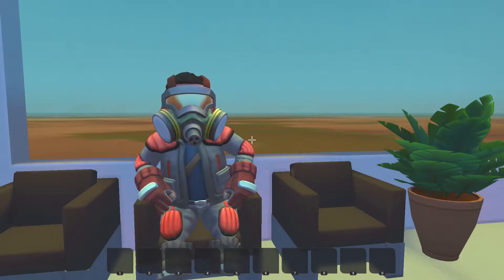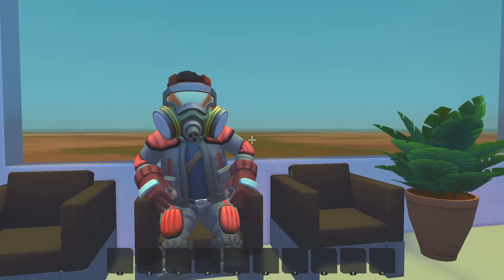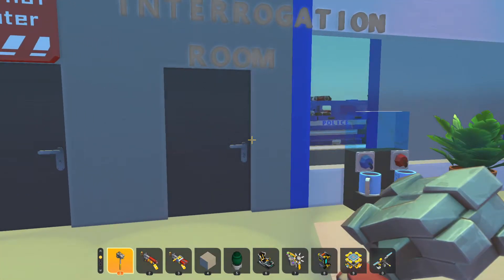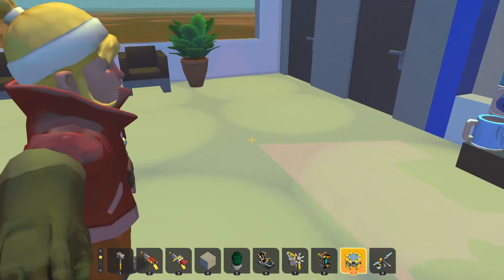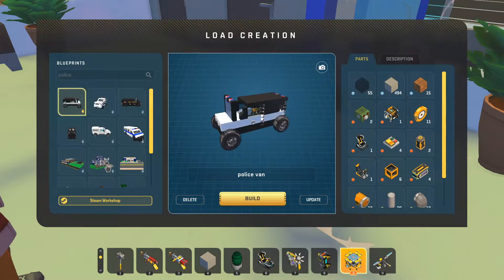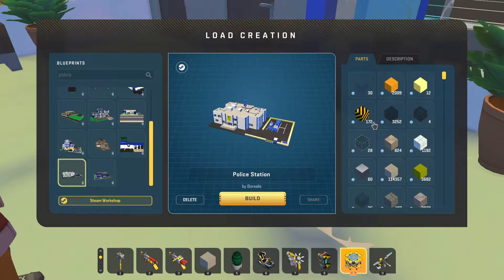What's up everybody, Dr. Z here and welcome back to Scrap Mechanic Creative. Today we'll be checking out some workshop creations, and I sort of look like I'm from a late night talk show. We'll be checking out police related stuff — the vehicles after this. This is the police station by Borealis.